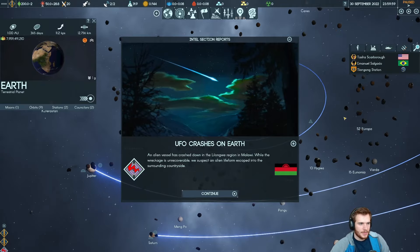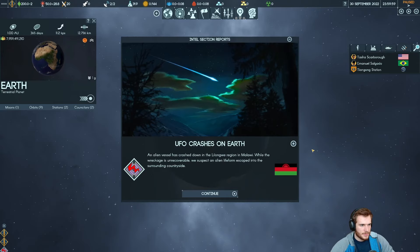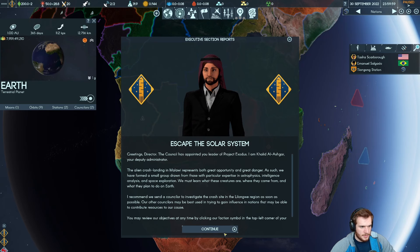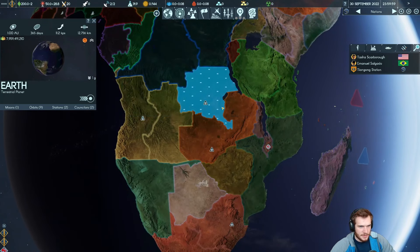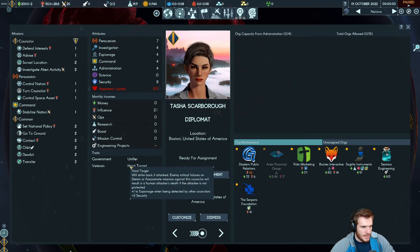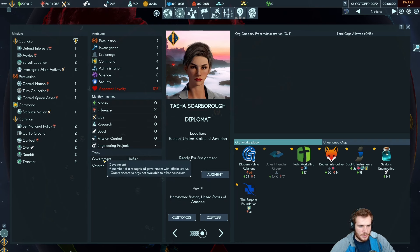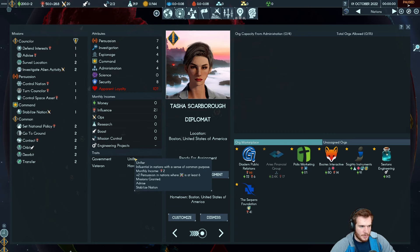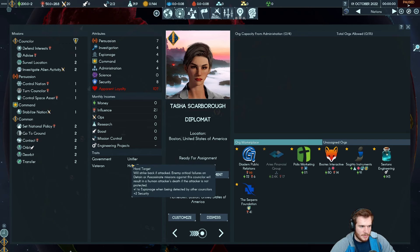We are back and finally got a roll that I'm going to call successful, with pretty good starting counselors. Our UFO has now landed in Malawi. We have Tasha Scarborough, based out of the United States — she is a government person and hard target, which we added ourselves. Veteran means she has a bonus to military science research, bonus command and bonus security. Unifier gives bonus persuasion where we have high cohesion, monthly income of influence, and advised sensibility. Hard target means whenever someone tries to assassinate her without a critical success, they get marked — plus bonus espionage and security.